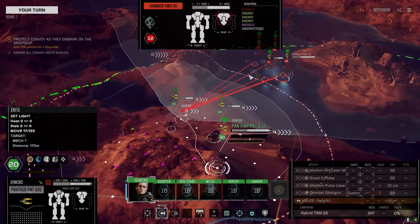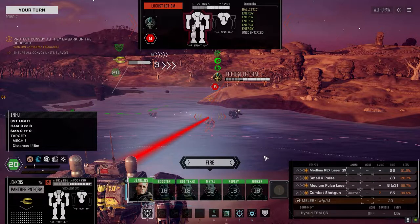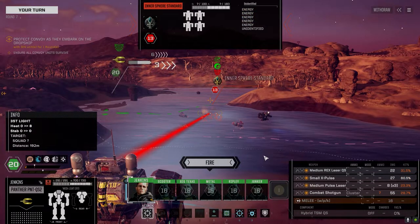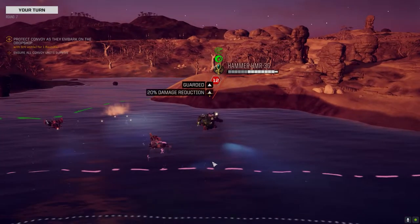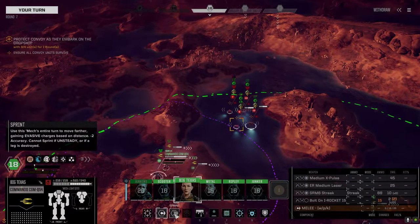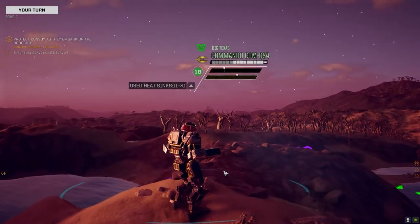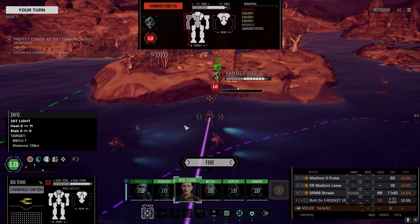Let's see — Locust, Hammer's a little better with the Rex. Small X-Pulse is better on this guy. Let's go after the Hammer — yeah man, almost a full up strike on that guy. Big Texas, let's get up here — I gotta call you Big Tex from now on. If we don't shoot the Intersphere Standard they're probably going to move forward and go after the vehicles. Chance to hit is garbage here but it'll change after this turn.